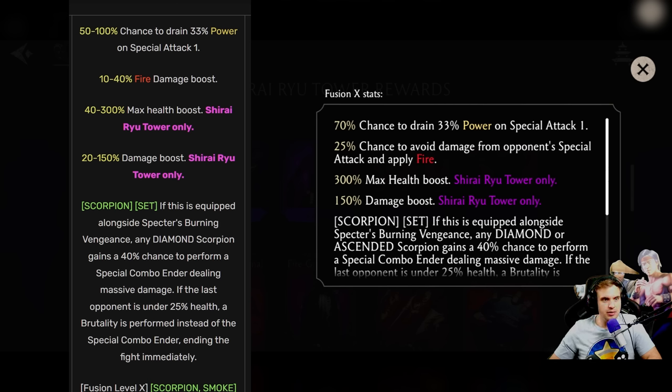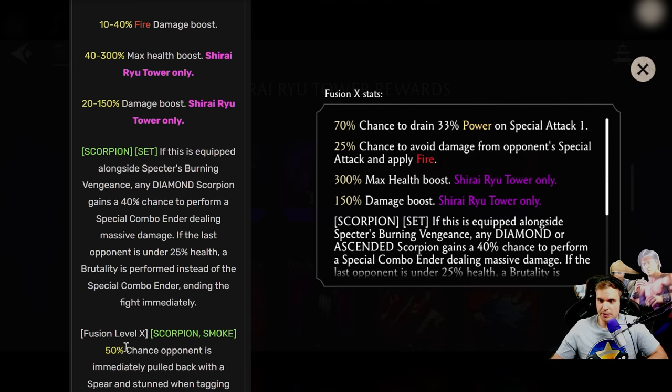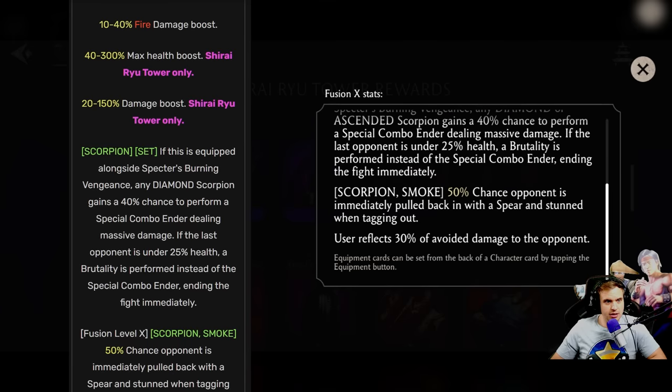Let's see Spectre's Infernal Chains. They reduced the chance to drain power on special 1. There's now a chance to avoid damage from opponent's special attack and apply fire — actually, that's what used to be the maxed ability. We used to have 50% chance to be pulled back with the spear when tagging out, and we still have that. But they also added a new ability for everybody: user reflects 30% of avoided damage to the opponent.